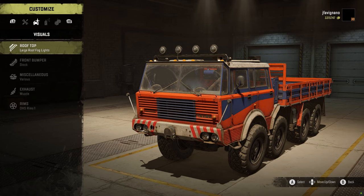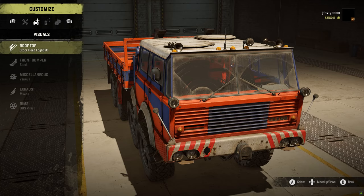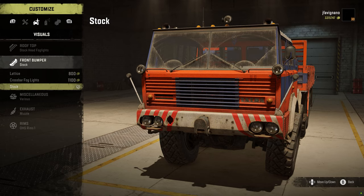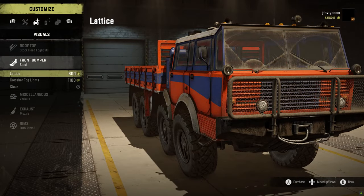For the rooftop, we've got the large roof fog lights, but we have options to change those out — you can put the stock head fog lights on there. It even has the lollipop lights on it, which is really cool. Here are three bumper options: you got a lattice, a crossbar fog lamp look, and the stock. I like the stock — to me it makes it look like a Tatra. The lattice gives it more of a military kind of feel.